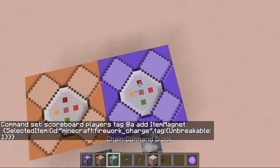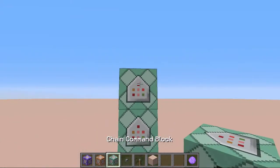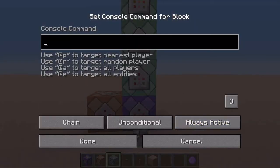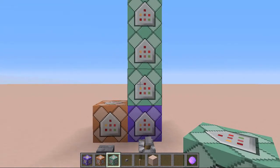Above that, we need a chain of three repeating command blocks just like this. These have to be always active and unconditional, but set to chain. Then we are just going to paste in the commands in order.